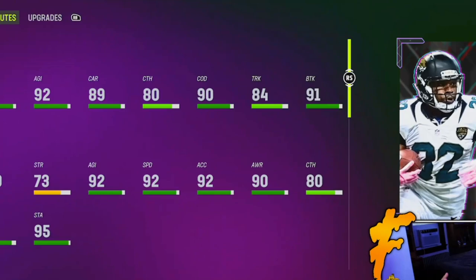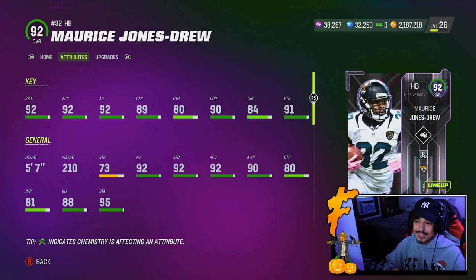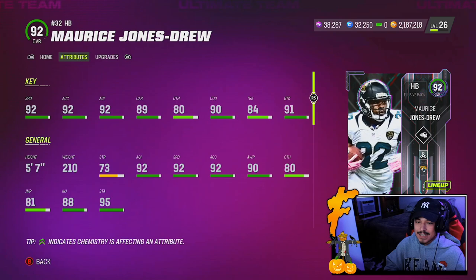Today we are looking at the brand new Team of the Week Maurice Jones Drew. I really have no idea what's going on — back-to-back days where EA dropped one of my favorite players of all time. Shady McCoy yesterday and of course MJD today. And this card looks really good. Usually they cheat his cards a little bit, but this year I guess is different.